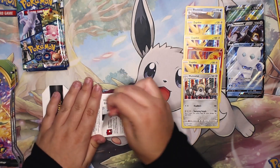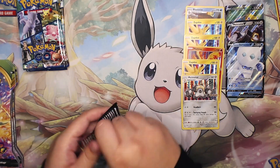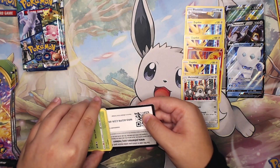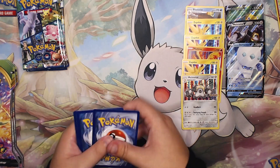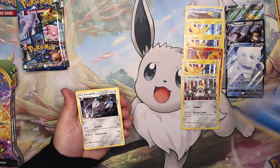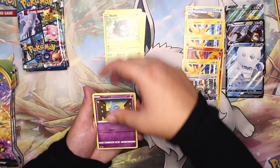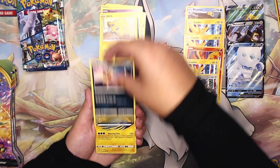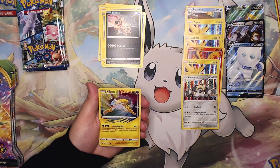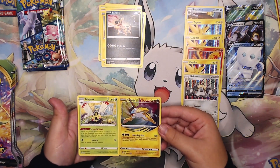Second pack here. First pack magic we had a hit, let's see if we can get anything else. We also have to be on the lookout for amazing rares and radiant cards in this set. We have a Magcargo, Nessa, Skiddo, Shopite, Ferroseed, Joltik, Snom. Wow — we have a Raikou amazing rare! I think I manifested that. On the back we just have a Ninjask non-holo rare. Moving on to the third blister pack — so far we are two for two.